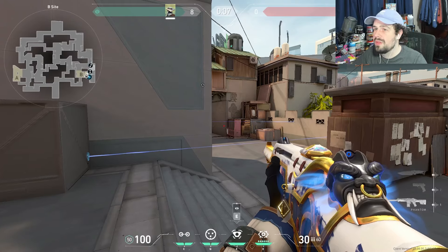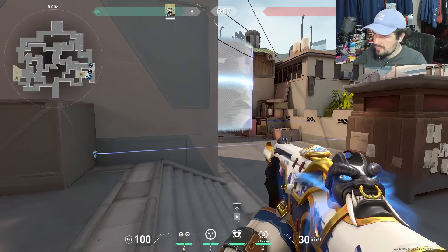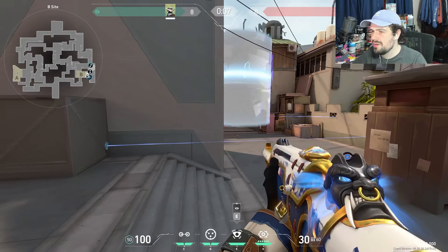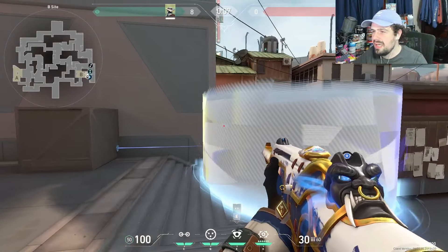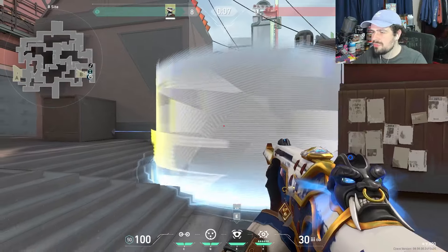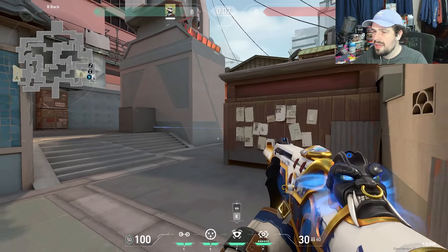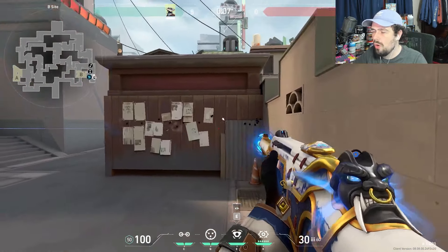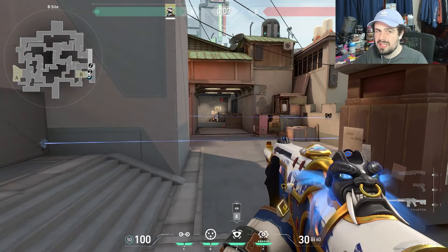How I play this B site setup: when I hear them running in — whether it's a Skye dog or footsteps in B main — I pop the first cage, break any utility that comes through, then when they're about to enter I pop the second cage. I slowly peek into the open, try to kill people off these trips, then cross behind this box. If the trip hasn't gone off yet and someone hits it, you can even spam through this wall and get that kill while enemies are running in.